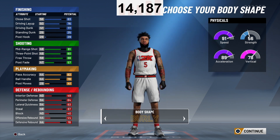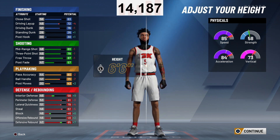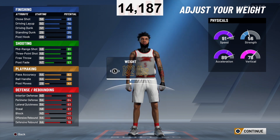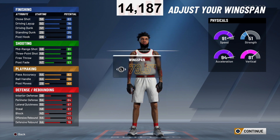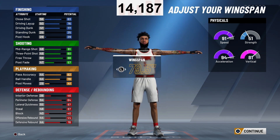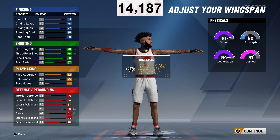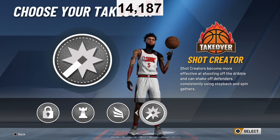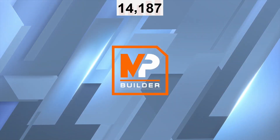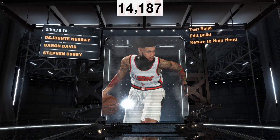Y'all can choose whatever you want for body type — body type doesn't matter that much. I'll choose compact, I think it looks the best. Now, if y'all want to go taller, go for it, but you're going to be slower. I chose 6'3" — like I said, this is an offensive threat build with more defense. I've seen a lot of people using this build now, except they're using the 2-way 3-level facilitator, which is with the wingspan down. I prefer putting my wingspan up. Even though I'm a little slower, I still got a 99 speed and 99 acceleration once I hit 99. That also puts you at a 90 vertical. For takeover, I prefer playmaking takeover or slashing takeover. Y'all can go with lock — I wouldn't go with shot creating unless you really like to fade. As you can see: 2-way pass first point.